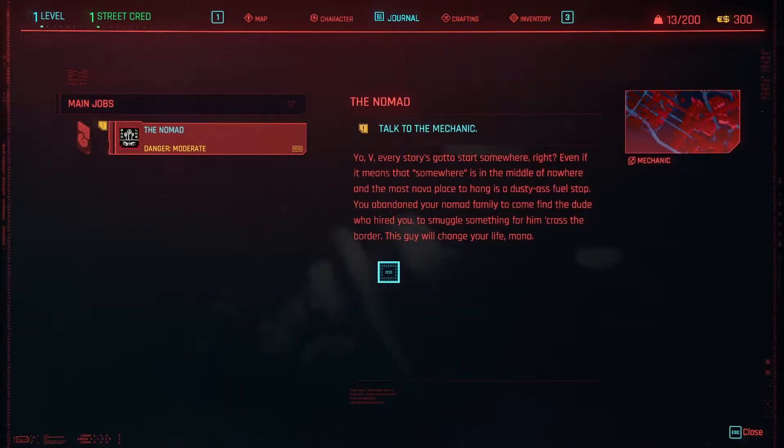Journal. Main job: The Nomad. Every story's gotta start somewhere, right? Even if it means that somewhere is in the middle of nowhere, and the most nova place to hang out is a dusty ass fuel stop. You abandoned your nomad family to come find the dude — who hired you to smuggle something for him across the border. This guy will change your life.